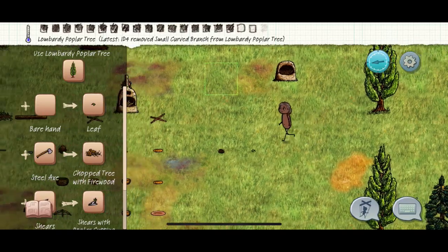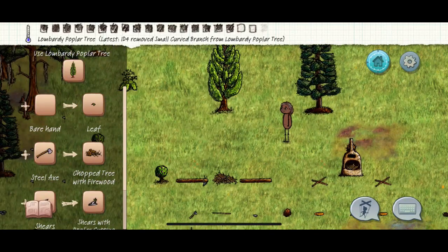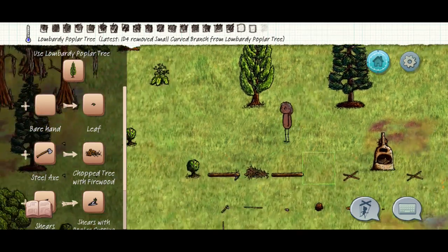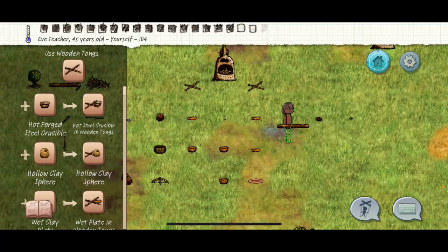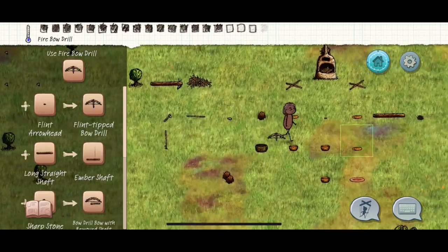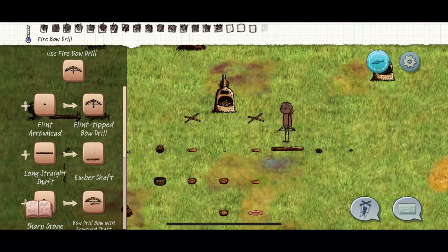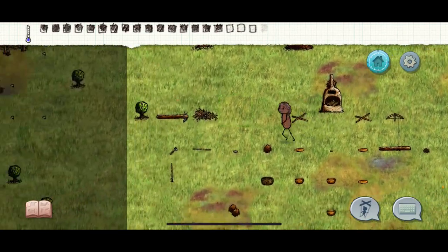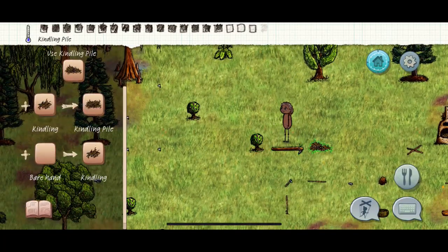Grab a leaf from a maple - you can only get them from maples and these trees right here. You're not gonna get a leaf from a pine tree because pine gives you something else. Grab your long shaft and your fire starter. If you're too slow don't worry - it takes a couple of tries to keep your fire going.